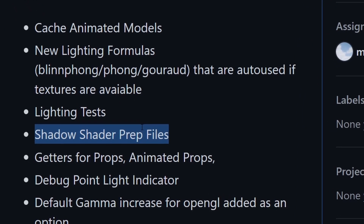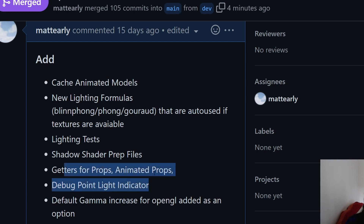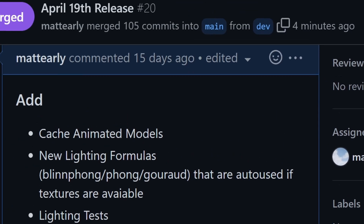I didn't quite get shadows done — I have a demo of it working but there's a lot of configuring to do and I still need to add them to all the lights, but it's on the way. I changed the way you access props: you can now get access to the actual objects and use their public functions, which will make things easier once we go to an entity component system. I just need to keep making refactoring changes as I go.